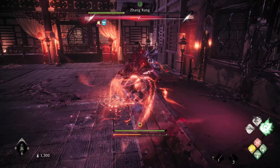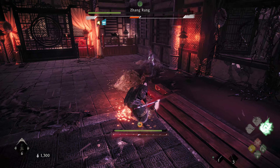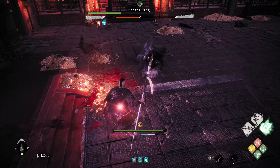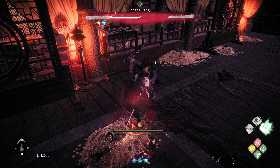Honestly, the boss doesn't have much to harm you with at this point. The real danger was the horde of clones. Now that they're gone, you can really just stand back and wait for the boss's red crit rush attack to do the most damage. If you've been struggling with this boss, that's the easiest way to handle it with the most consistency.